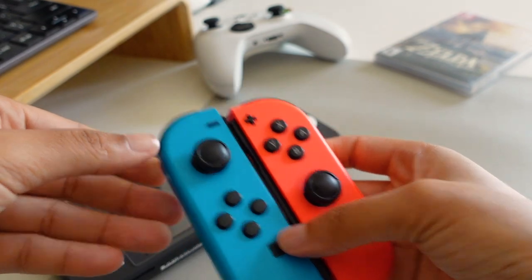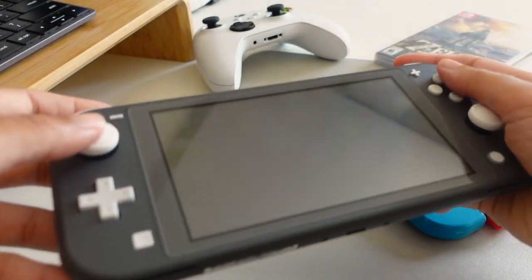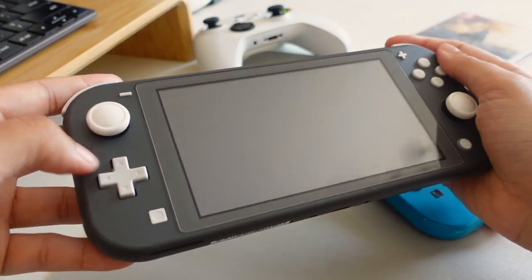In terms of physical controls, the main difference between the Switch Lite and other iterations of the Switch is that the controls are built-in and there are no detachable Joy-Cons, although you can connect Joy-Cons via Bluetooth. I know you're probably thinking, why would you buy a Switch without the components that make a Switch a Switch? For me it comes down to wanting that smaller, more compact form factor, and I actually much prefer having the controls built in for handheld gameplay.